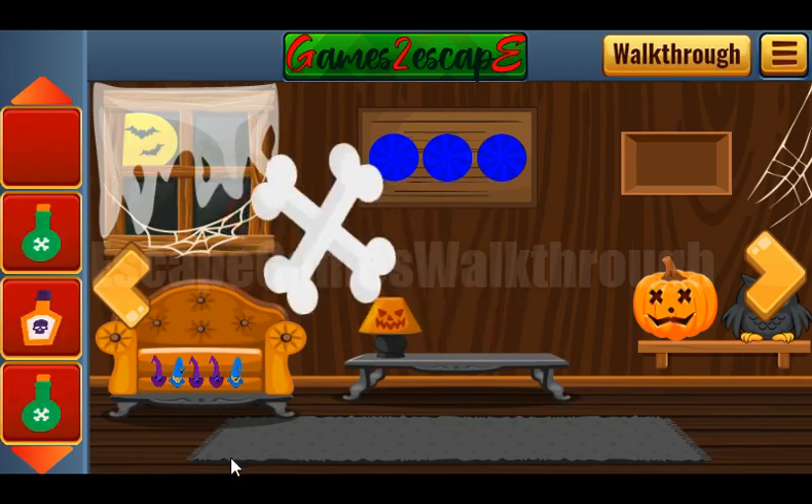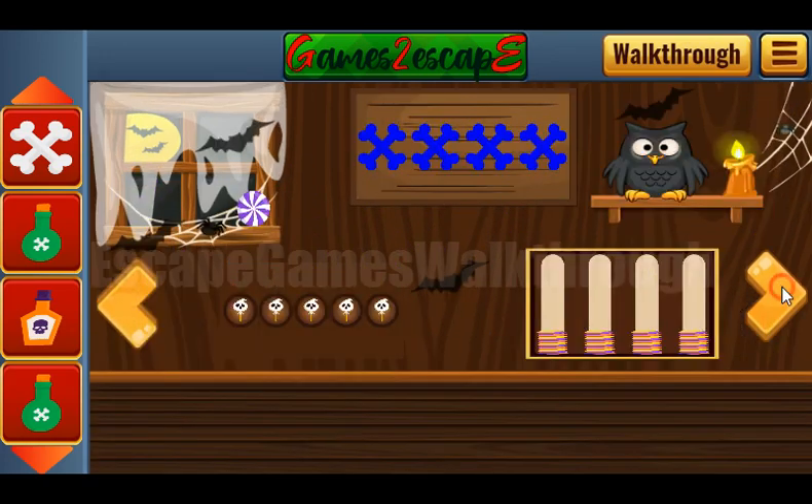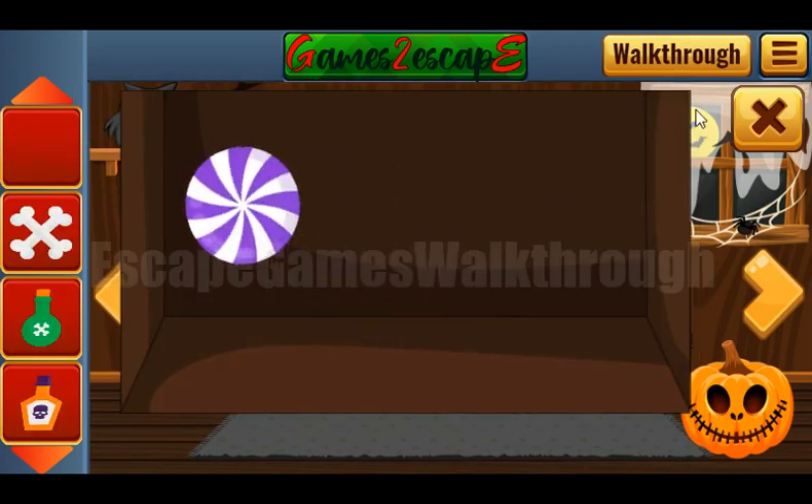More items to get. Now let's look at these heads. They are purple, blue, purple, purple, and blue. And we've got the round candy.